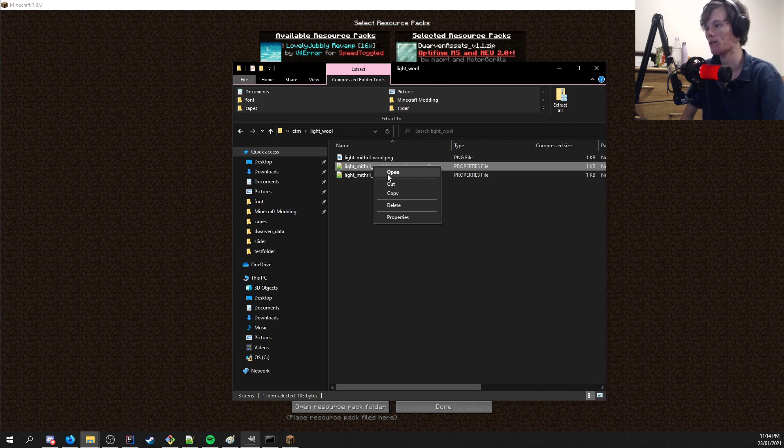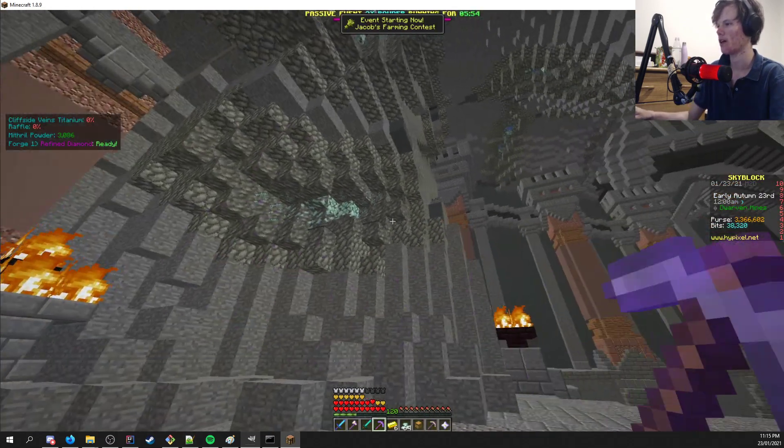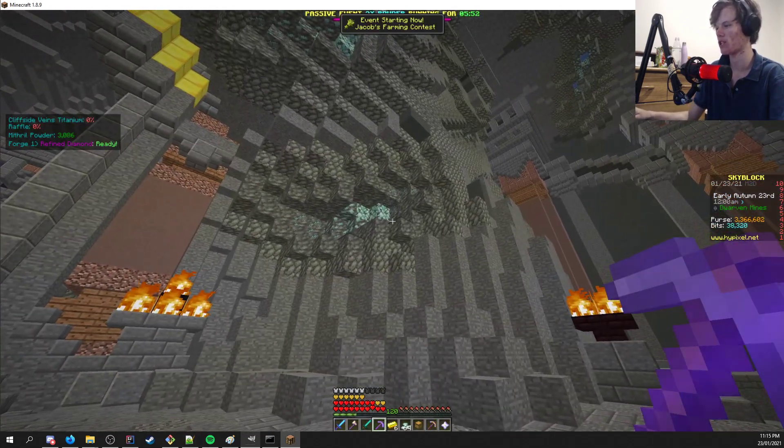What NEU does is it basically tricks Optifine into thinking that the veins are in a different biome. Specifically, it makes Optifine think that those blocks are in an Extreme Hills Edge biome, when obviously they're not. So all you need to do is set the blocks to match the metadata, all of that as you would, and then all you need to specify is the biome is Extreme Hills Edge, and that'll make it so that only these blocks will get retextured.